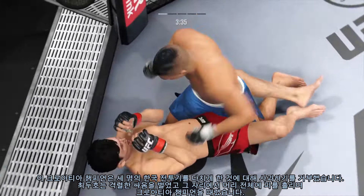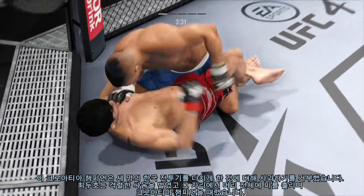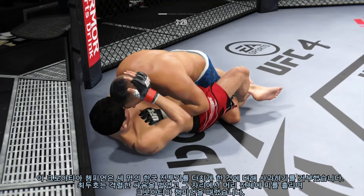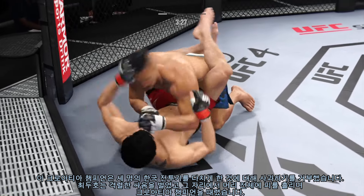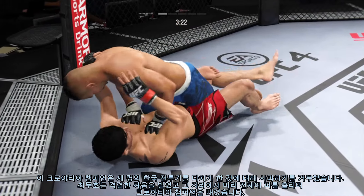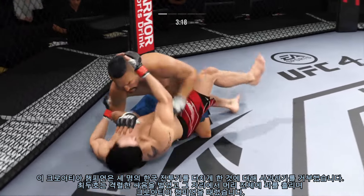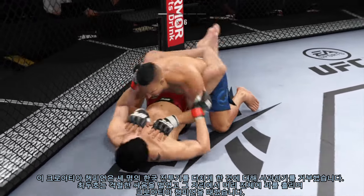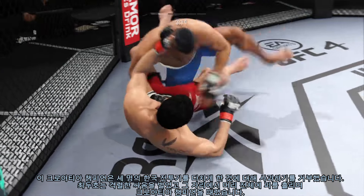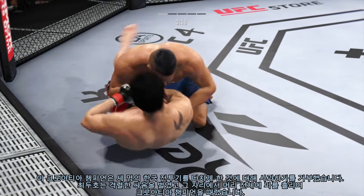The bottom fighter is maybe looking to hip escape. Nice job using his strength there to posture up — we'll see what he can do now. He's gonna start looking to land big shots from the top. Inside the open guard of his opponent, gotta be careful playing around for too long on the ground with this guy.